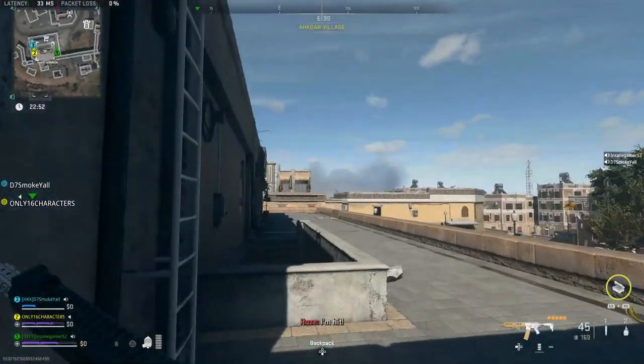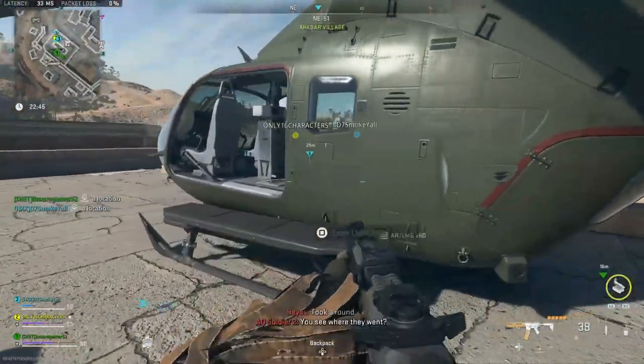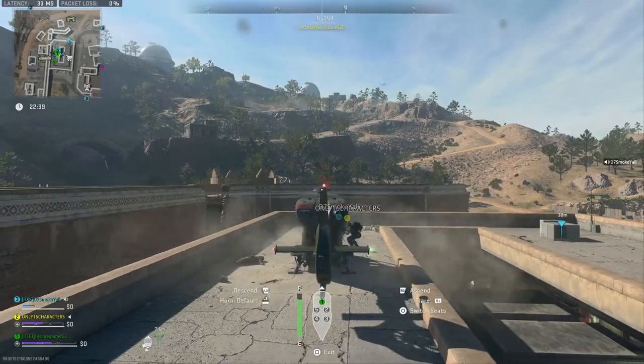You will need both the control tower and Channel 7 editorial keys to do this. When you get into the match, the first thing you want to do is head straight for the nearest helicopter. There are two helicopters in every match, so hopefully one of them is relatively close to where you spawn.